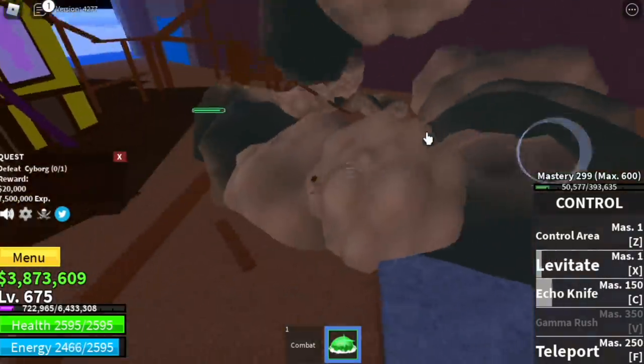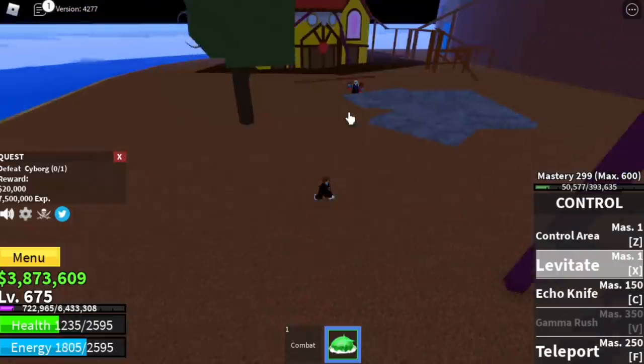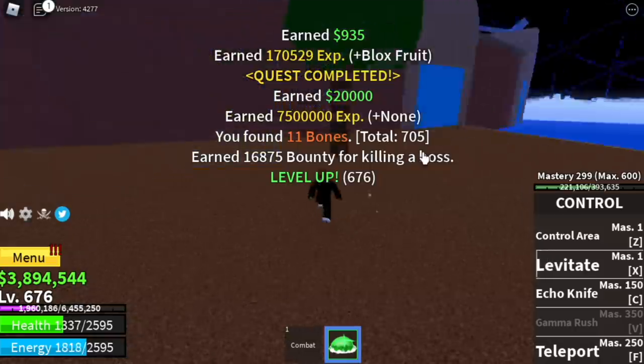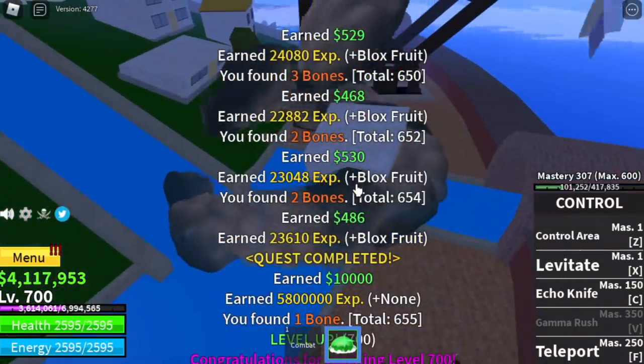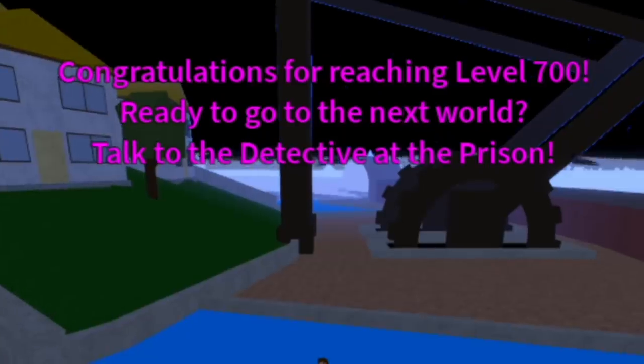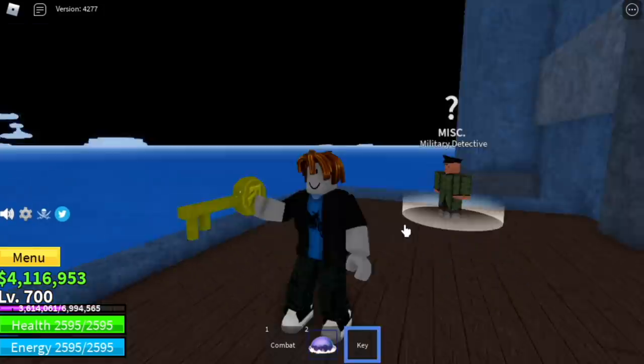Easy, right? Go back to the Galley Pirates. When you reach level 700, congratulations! Talk to the detective in the prison — he will give you a key.